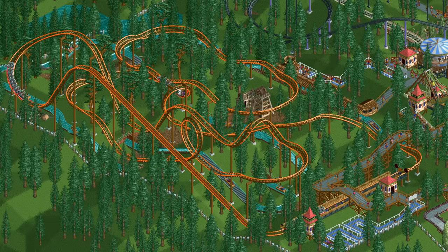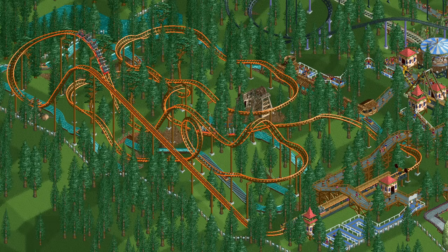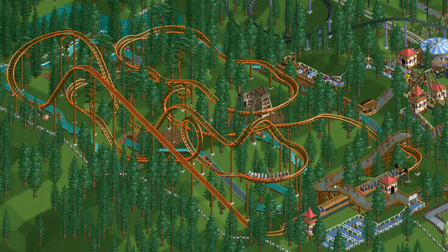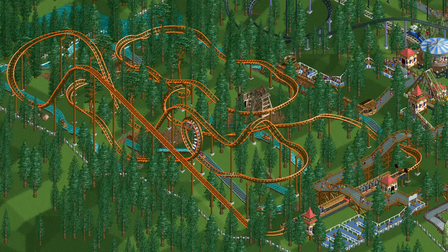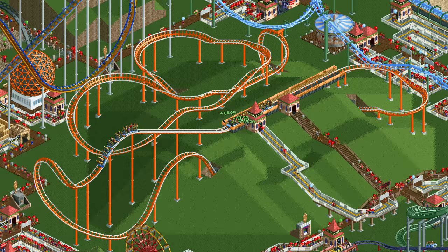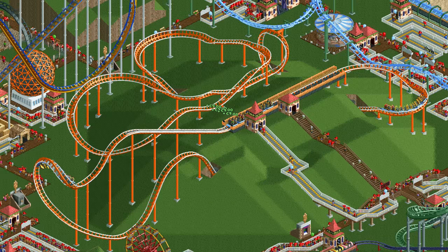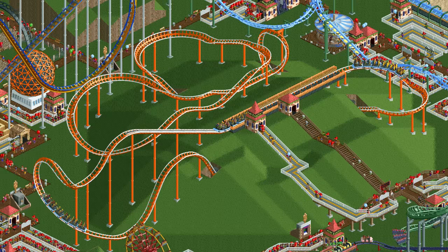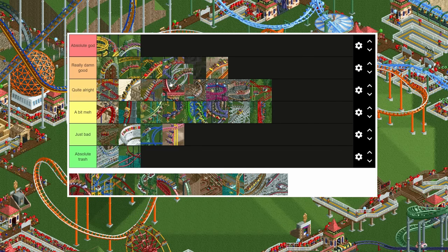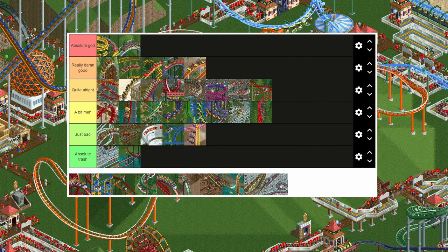The next coaster is the best of the bad. The stand-up coaster has a crazy high intensity rating and a low excitement rating, making it really easy to make it too intense. Apart from that it is very similar to the corkscrew coaster with access to the same elements. However, because the stand-up coaster doesn't have a launched mode in vanilla or classic and has much worse stats, it drops all the way from really damn good to the top of just bad.